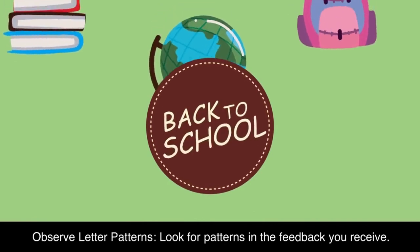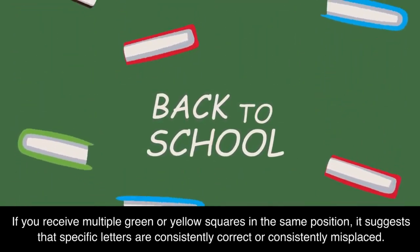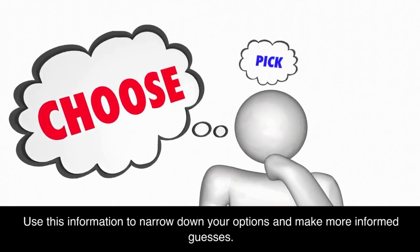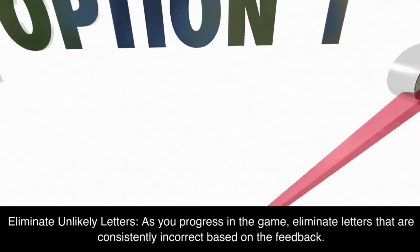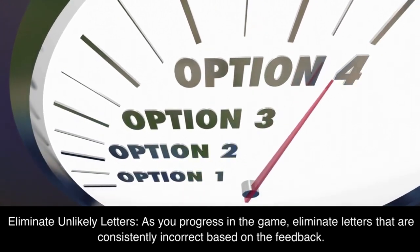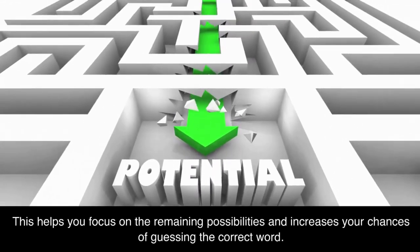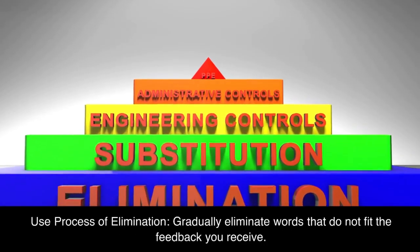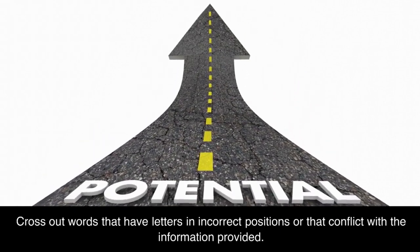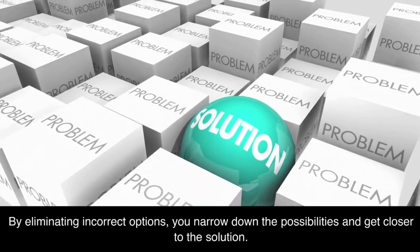Observe letter patterns by looking for patterns in the feedback you receive. If you receive multiple green or yellow squares in the same position, it suggests that specific letters are consistently correct or consistently misplaced. Use this information to narrow down your options. Additionally, eliminate letters that are consistently incorrect based on feedback, and use process of elimination by crossing out words that have letters in incorrect positions or that conflict with the information provided.